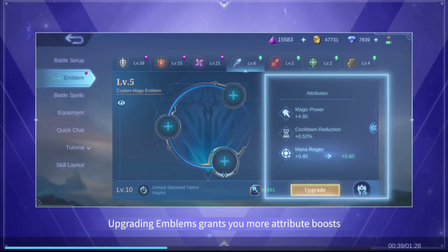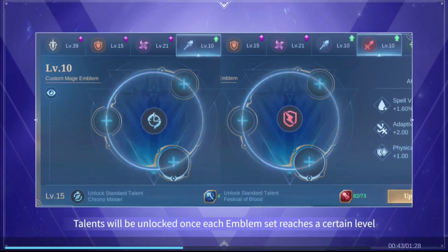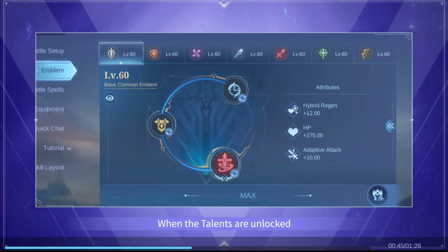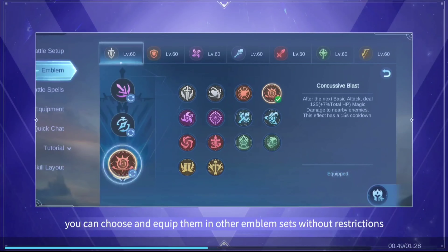Upgrading emblems grants you more attribute boosts. Talents will be unlocked once each emblem set reaches a certain level. When the talents are unlocked, you can choose and equip them in other emblem sets without restrictions.